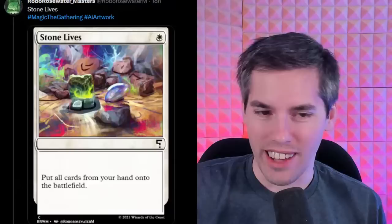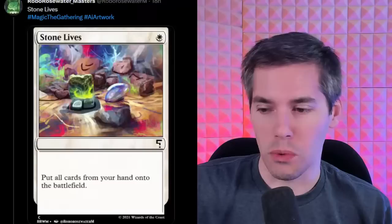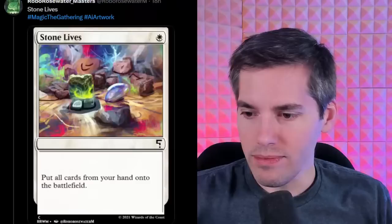What if it's an instant? Oh god. End of turn, Stone Lives. Good luck Force of Willing that. Am I just supposed to throw my instants and sorceries on the field as well? Yes — and I guess they get cast as well. Hence why this has no card type. It's breaking all space and time and the fabric of the multiverse.